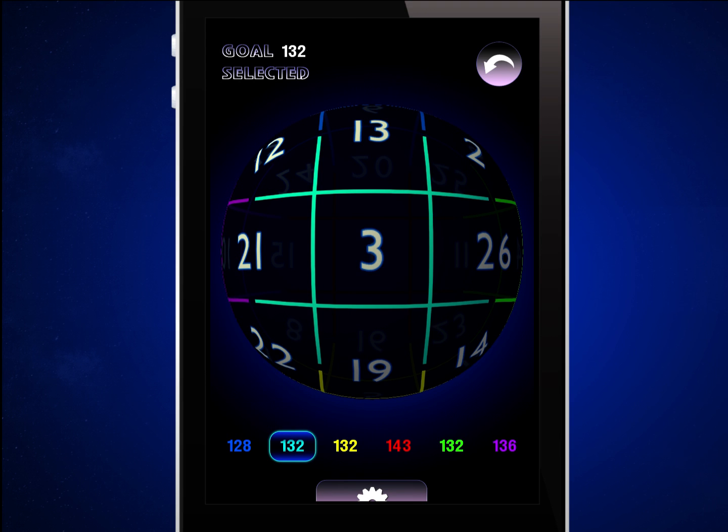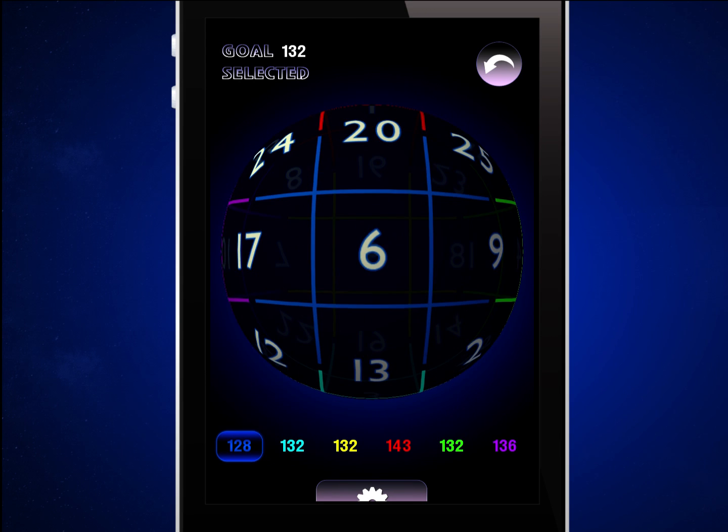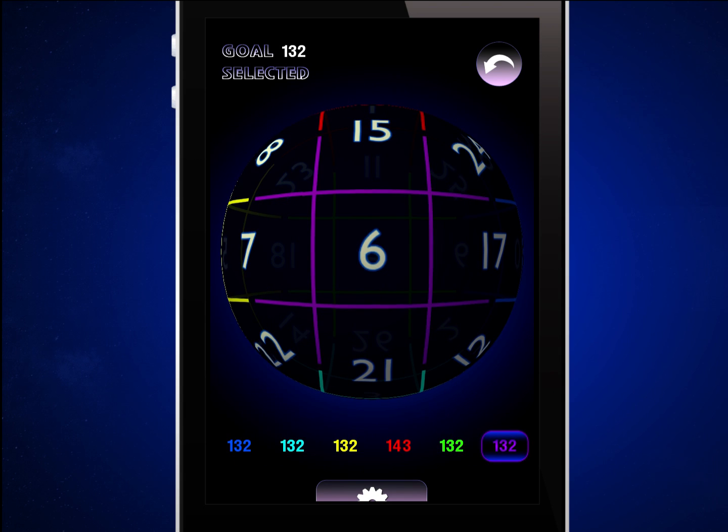In the third step, I will replace the center 6 of the blue face with the center 10 of the purple face, and as a result add 4 to the blue face and subtract 4 from the purple face, resulting in 132 for both faces.